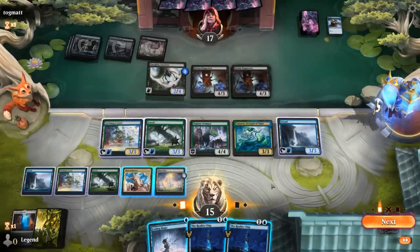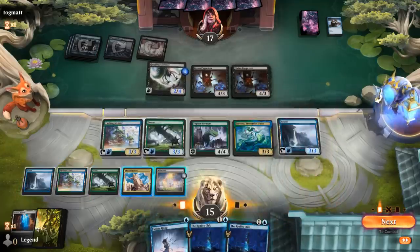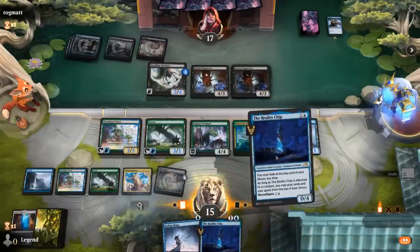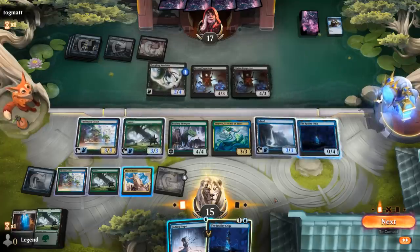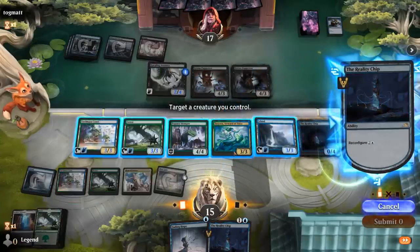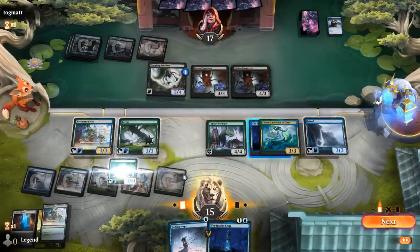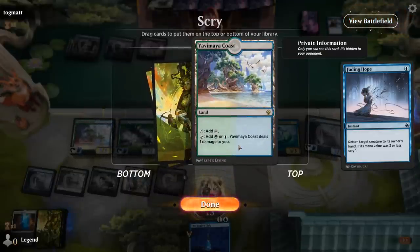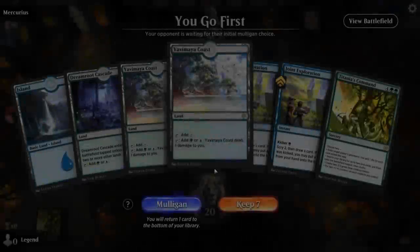We can get Argoth alongside Blast Zone. We're developing our mana; at some point we can reconfigure Reality Chip to play more stuff off the top. There's Mishra — opponent gives it Haste with Bitter Reunion so they can meld, and I don't think we're beating a melded Mishra. We have to discard two cards — Awaken the Woods is not very good in the face of Mishra, so I guess we'll keep Joint Exploration. We need to find an answer — Fading Hope will do.